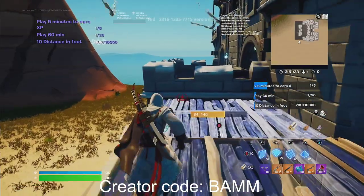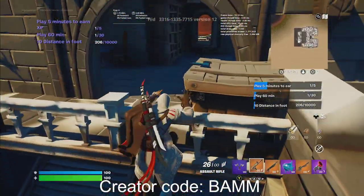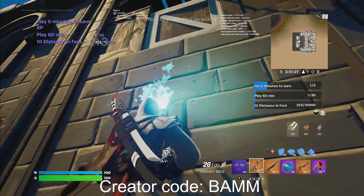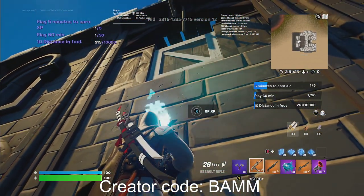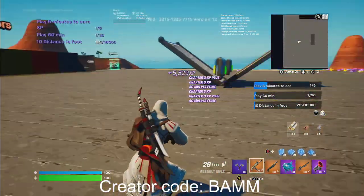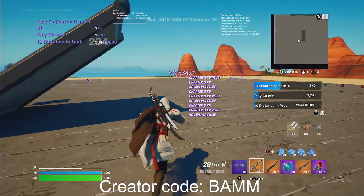Once you guys get here, all you wanna do is go ahead and jump on this. Make sure you get on this level. You're gonna be over here, and you're gonna look up and it's gonna say 'XP XP' — you guys wanna hold that. And you're gonna get some nice secret XP. That is a nice amount of XP.